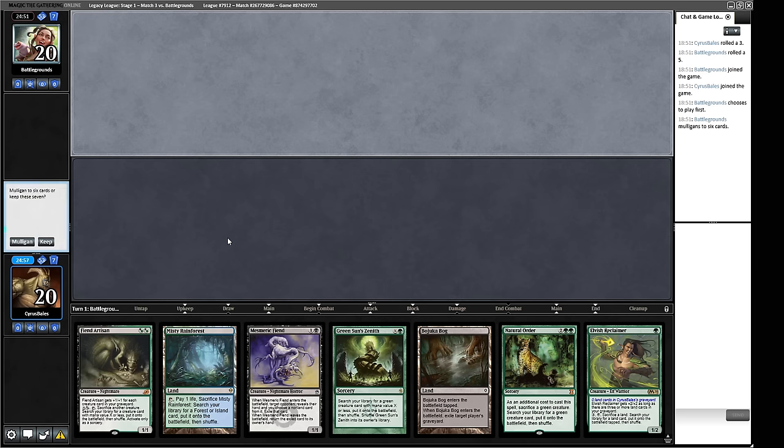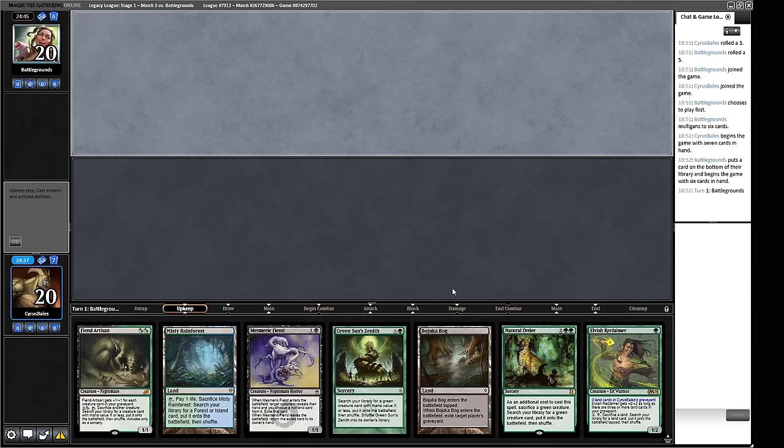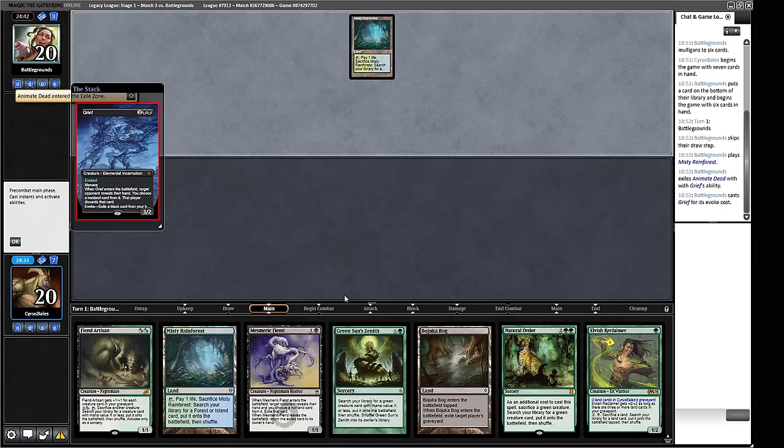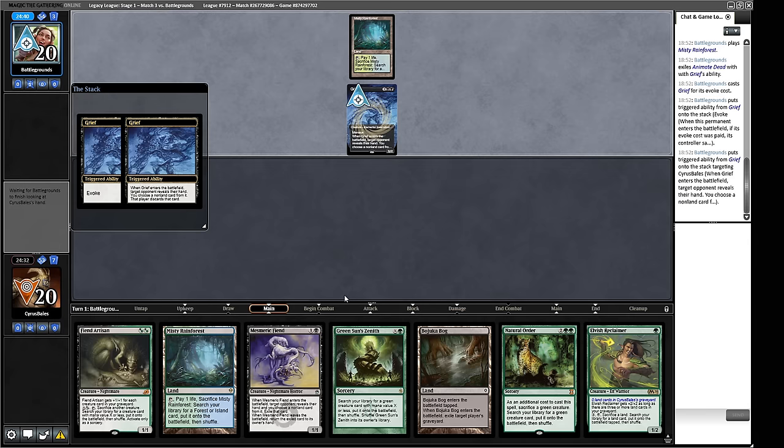Two and oh — let's go to Round 3. Our opening hand: I don't really like having this particular card in it, but it's not irrelevant. On the draw I'll keep this — we have chances of drawing more lands, with two draw steps to find a land. Now we have green sun's zenith, reclaimer, fiend artisan, natural order — a bunch of good cards. We just need a little bit of mana. Then a Grief comes in with an Animate Dead — apparently it's an aggressive reanimator build, or possibly re-scam.